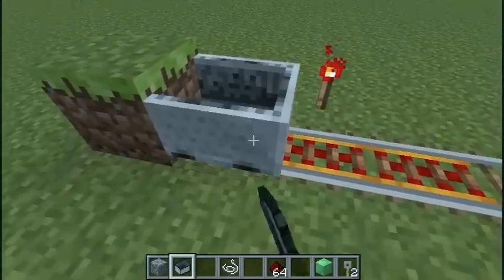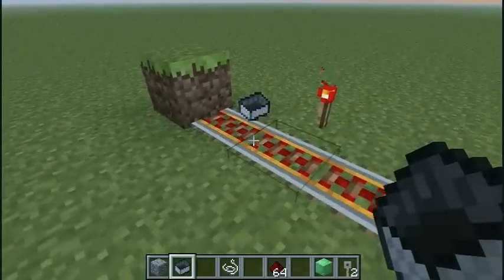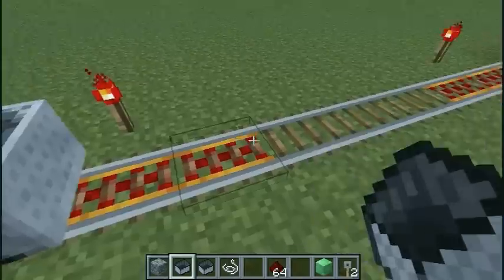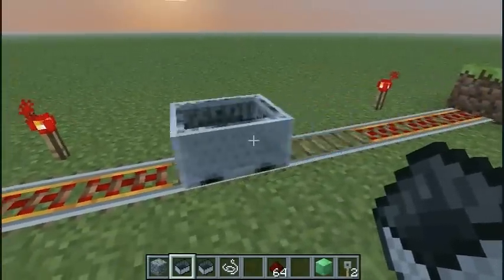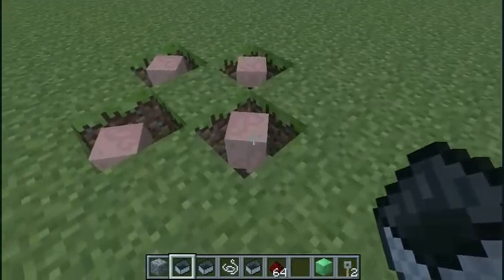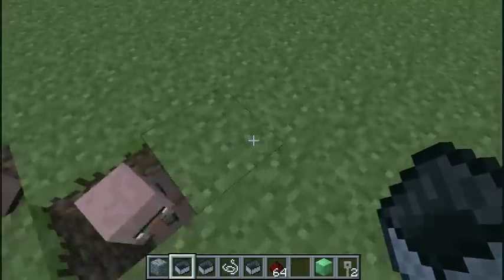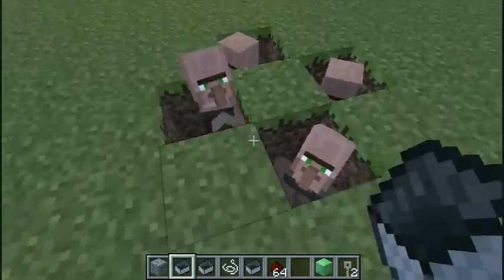A little minor fix they've done is in creative mode: you can now punch a minecart one punch and it will break instantly, as opposed to before where you had to punch it a whole bunch of times. That isn't true for mobs, though — they can sit there and take a real pounding before they'll die.